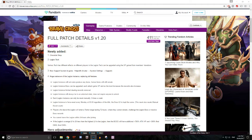Legion Instance boss can be upgraded — each attack gains XP and as the level increases the rewards also increase. Legion Instance limited clearing rewards has been removed. I think that refers to items dropping when you damage the boss. Legion Instance will always be in an unlocked state — it doesn't require anyone to unlock it. Each Legion Instance can be reset manually three times a week, so you don't need someone to actually reset it.